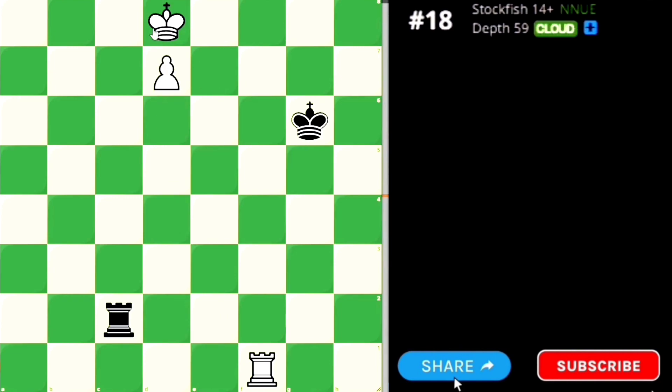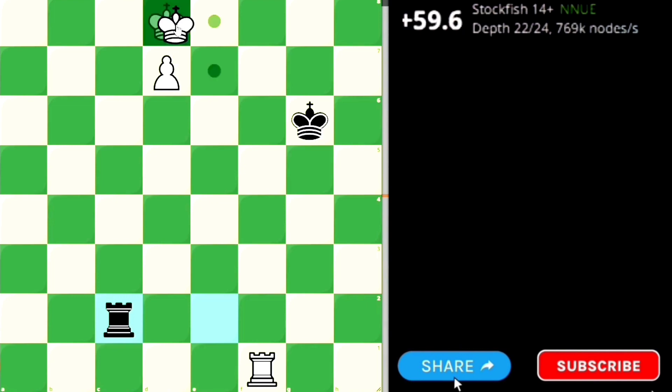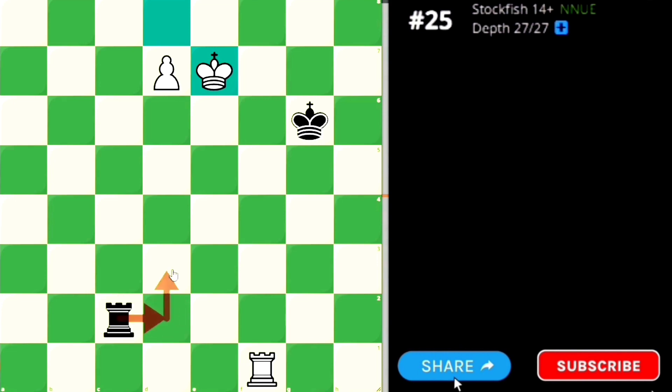If White moves out, Black will continue to give check. White has to move back, and Black checks again. In this way the game is either going to draw by repetition or by the 50-move rule. Or finally, Black is going to capture the pawn and it's equal material — the game will be a draw.